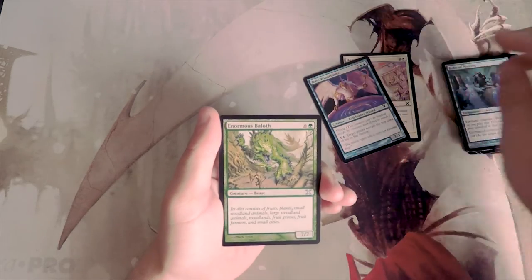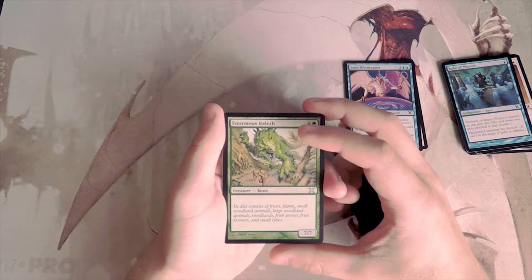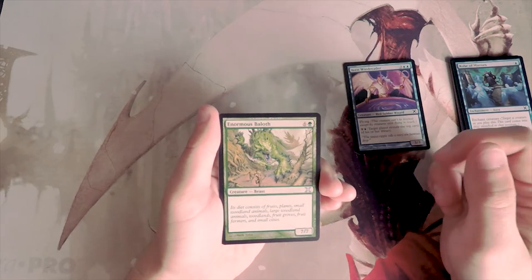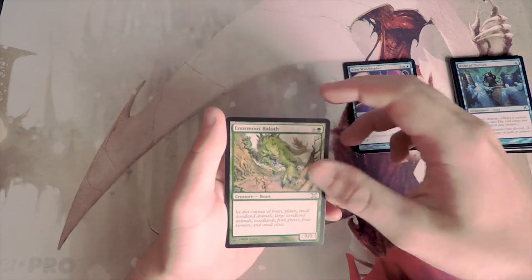Our first uncommon is Enormous Baloth — a 7/7 for six and a green. It's a vanilla beater, but this card actually doesn't seem bad at the top end of green. This is a core set, so cards are going to be more simplified. A 7/7 for seven is on curve and it's a great top end, so I'll consider that.